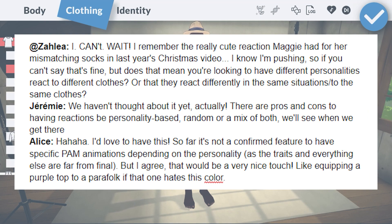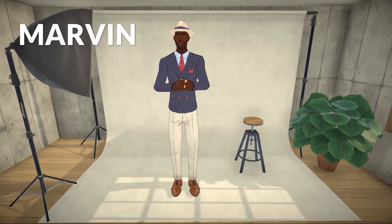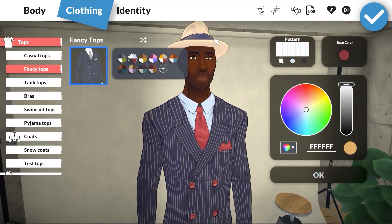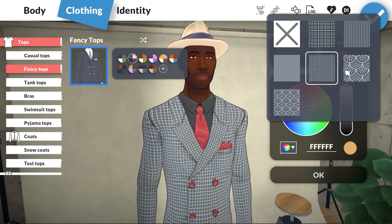Who could forget Maggie's adorable reaction to her mismatched socks? I personally love that video so very much. It's a cool idea to imagine how different parafolk would react to various things — like if your para hates the color pink but you dress them in a hot pink onesie, how would they react? It's good to note that these reactions aren't a confirmed feature, and if they are confirmed, I feel like there should be an option to disable them. It's kind of cool to think about how personalities can actually affect their reactions.